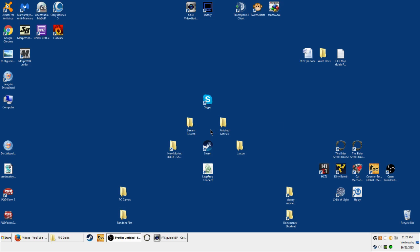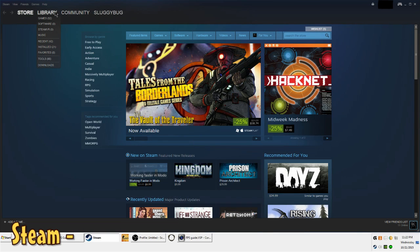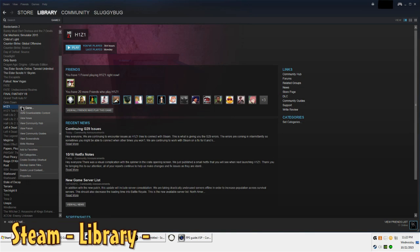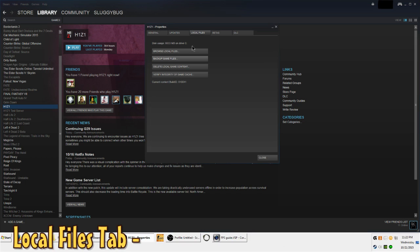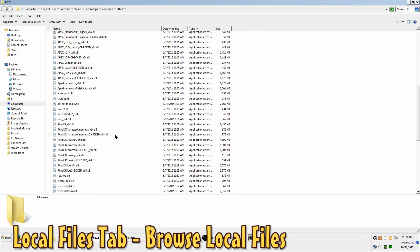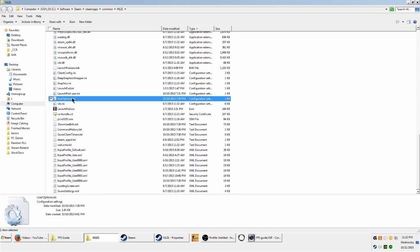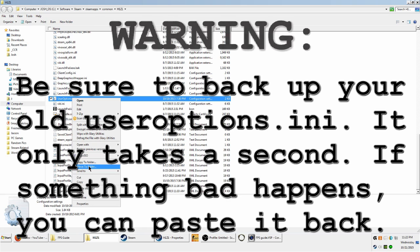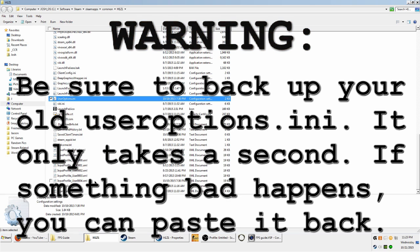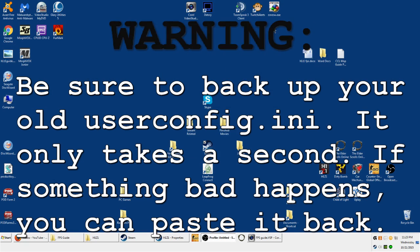Before we get started, open up your Steam, right click on H1Z1 and click on properties. Click the local files tab and then click browse local files. Scroll down and find your useroptions.ini file. Right click it and select copy. Paste this to your desktop or somewhere you will have your config backed up in case things go wrong.